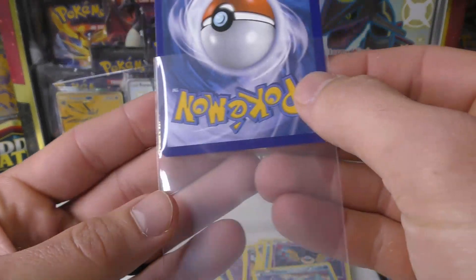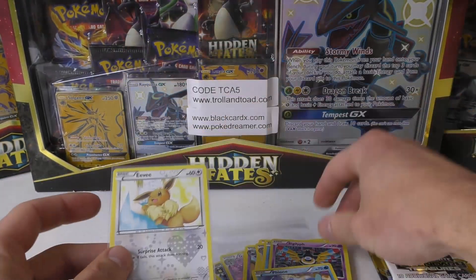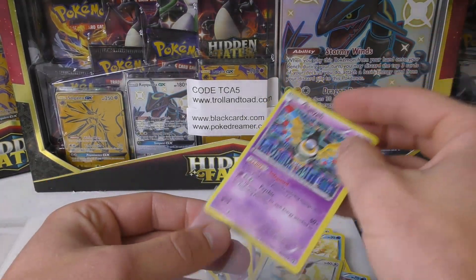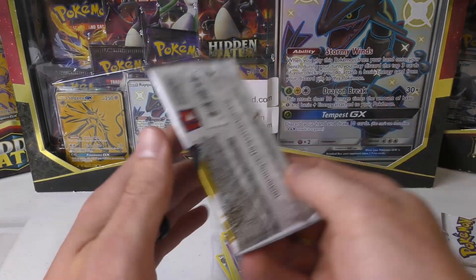That one looks pretty nice, much better condition. I think it's one of the Pikachus we originally saw that had almost like a cutting issue. And there's the Sigilyph. Okay, two more packs to go.